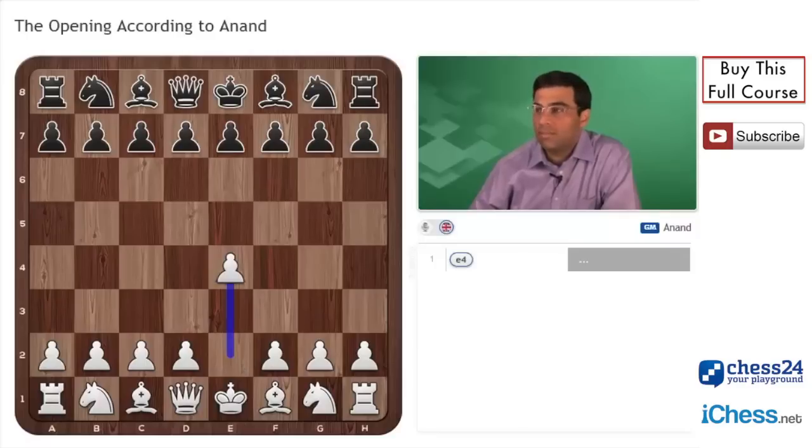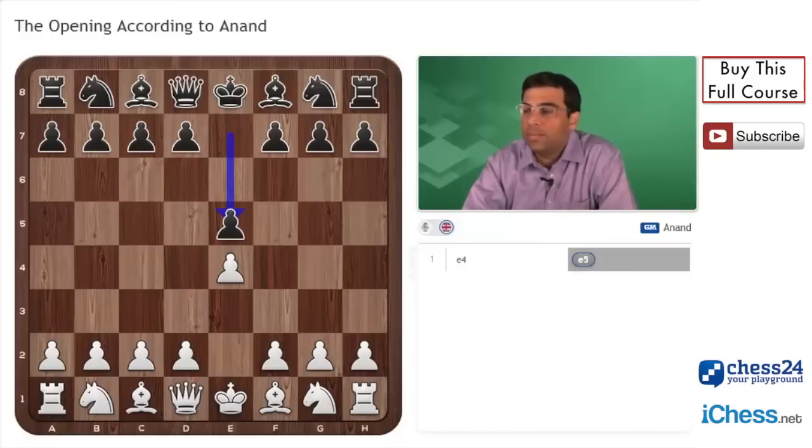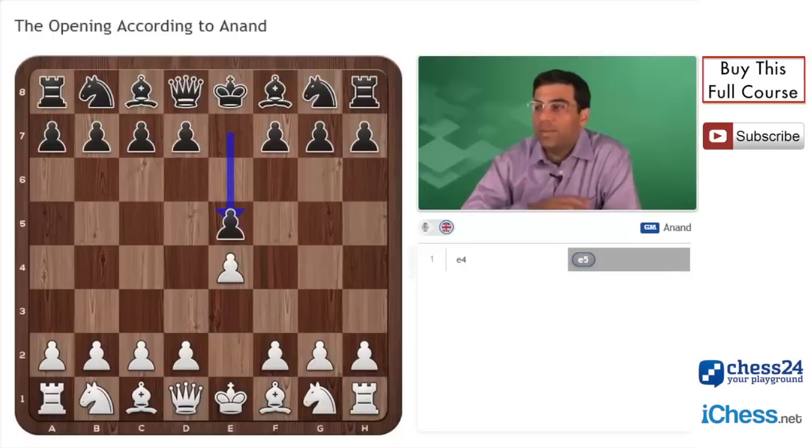Let's take a move like this. Black plays e5. It's a very typical opening — it's called the king's pawn opening, with many sub-variations depending on what white and black do. Essentially both sides have moved their king pawns two squares forward. White has occupied that square with that pawn physically, and black has occupied that square. This pawn now controls an additional square, and so does black's pawn.